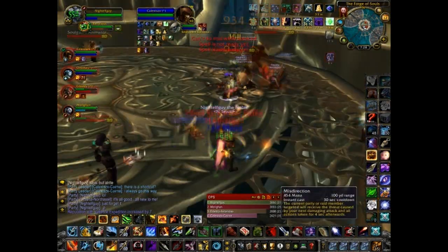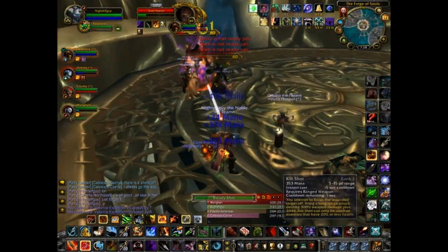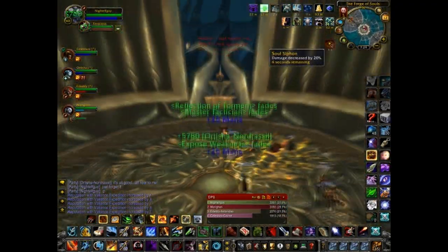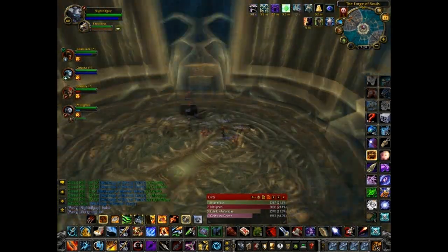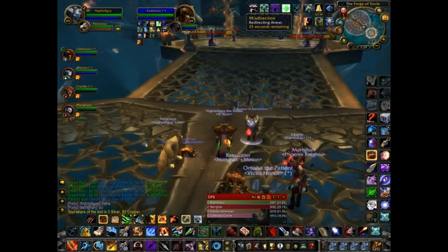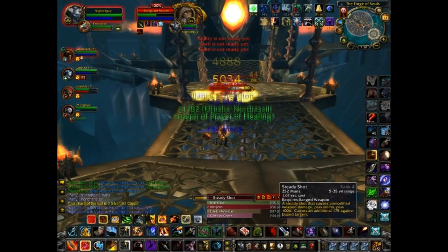If you look, he's dressed in item level 200s and 213s, and just some 232s he got from the starter Icecrown Citadel instances. So aside from that, he wasn't nearly geared enough for this instance, yet we did fine on it — we never wiped once. That's just how easy this instance is. You do not need to be geared for this, although you should be geared so you don't cause your teammates trouble, because sometimes your teammates are going to have to save you. You might as well just be geared from other instances before you try entering these.